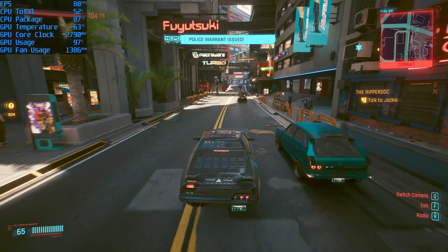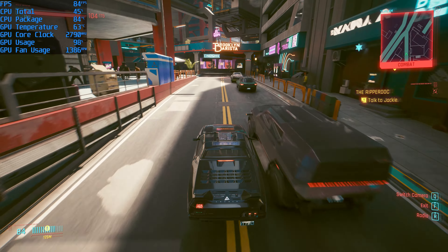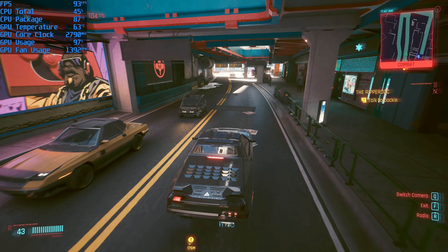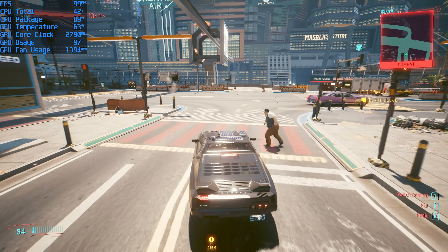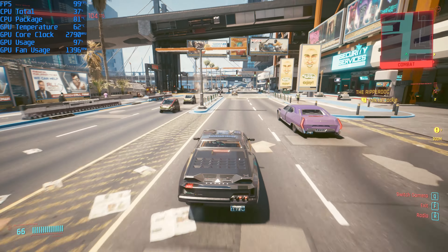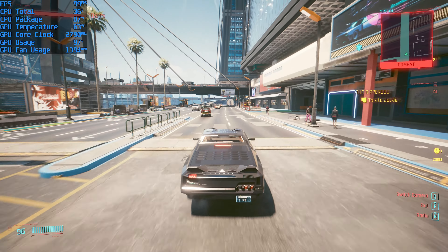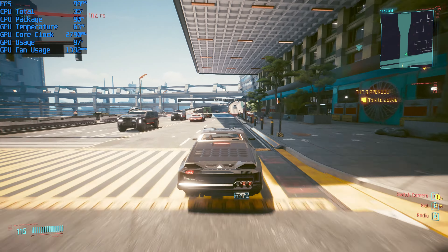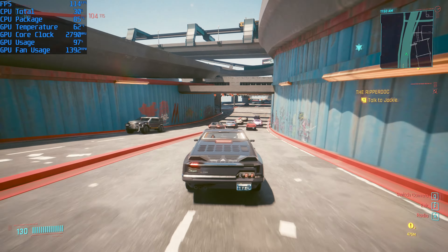Moving on to Cyberpunk — a game known to bring even a modest system to its knees. At 4K on max settings with DLSS enabled, we maintained a pretty impressive 85 FPS average, with peak moments jumping up to 123 FPS. For a game as visually stunning as this, those are some pretty crazy numbers. Our CPU did go a little higher than hoped at 94 degrees, though not completely unexpected for a game this intensive. The GPU stayed at a very respectable 64 degrees throughout.